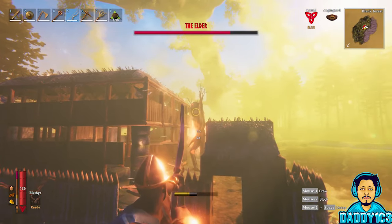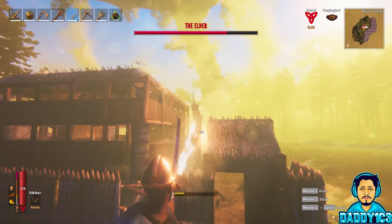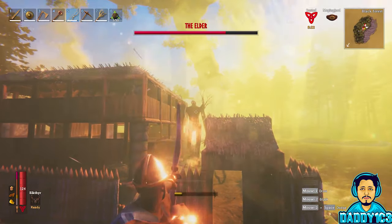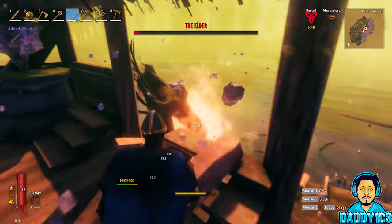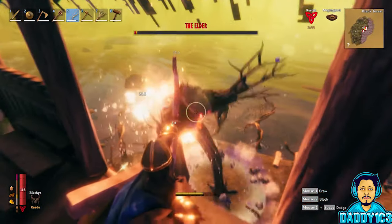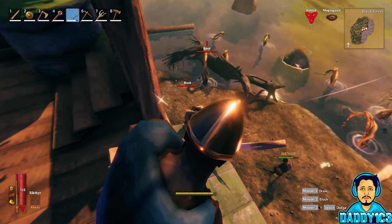The players continue trying to deal with the creature: 'Is he aggroing my house?' 'Yeah, I think so.' 'How are you supposed to kill this guy solo?' The creature is attempting to melee a player, and the group comments as it appears to be going down. 'Yeah, he's going down.' 'Easy.'